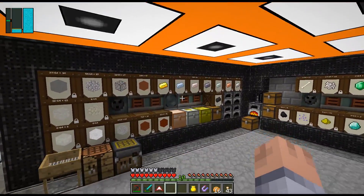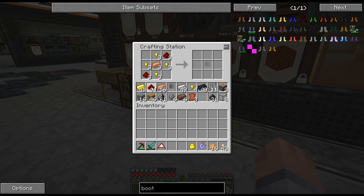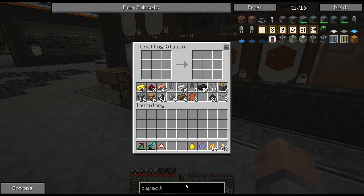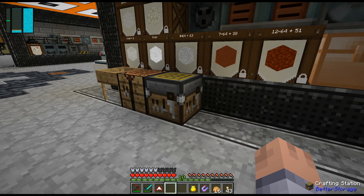I'm gonna throw these in here — 100,000 RF so they can start charging. I actually don't want the jump upgrade because we already jump so high. That saves me levels. But we need to make a capacitor — actually we're gonna need three capacitors. One, two, three, and then one, two, three — yes, there we go. I made one too many but it doesn't matter. For the double layer capacitor I need two more and a coal dust — two gold, two redstone, and two more glowstone — then we can get that going.